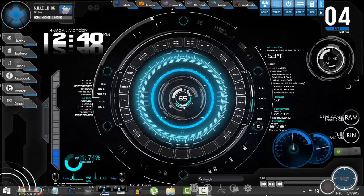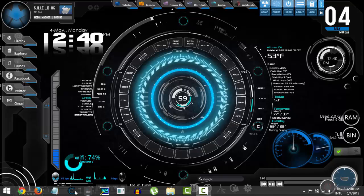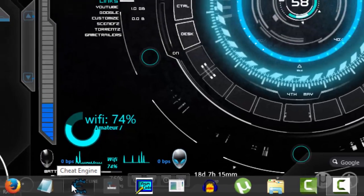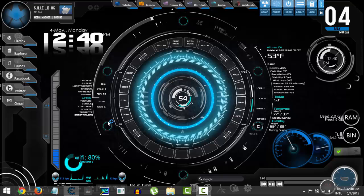Now you will need this software — it's a very small program. I've given the download link in the description. This is Cheat Engine. After clicking it, you need to click Yes.